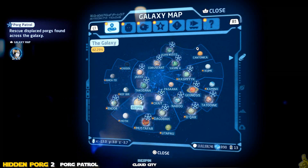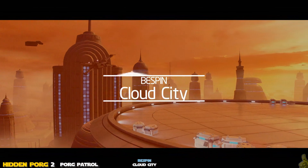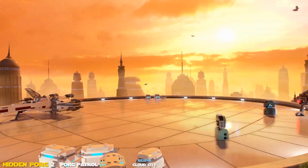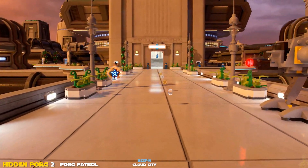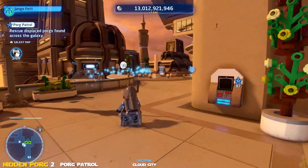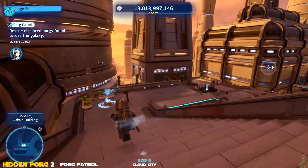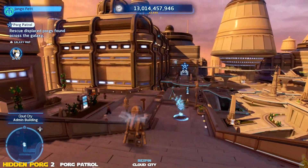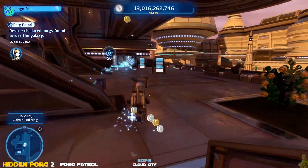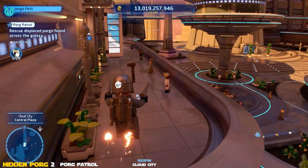Hidden Porg number two is going to be found in Bespin, over on Cloud City. If you've been following along with our videos, this is basically the home stretch — you've already conquered every area and done all the things except for the Porgs. We also have to find some Wookiees and a couple of other odds and ends. This should all be revisiting familiar areas, though some of them — like Dragon Snake Bog — I hadn't been to in quite a while.